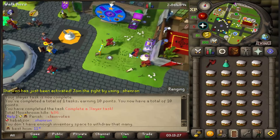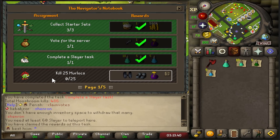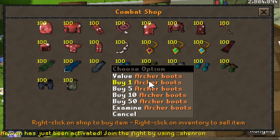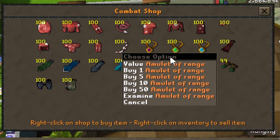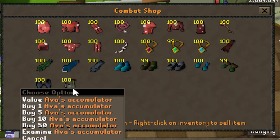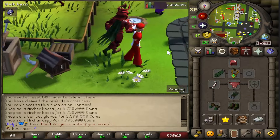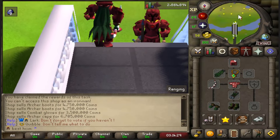Oh shit, Shenron spawned! I need to get prepared — I can't die. There's a requirement of 60 slayer so I can't go there yet. Claim that slayer task — kill 25 murlocs, I can do that. But first we need to buy some archer boots, archer gloves, ammo, range, and a nice little archer cape. Yo, that was expensive but it was worth it — look at me now with the green cape!